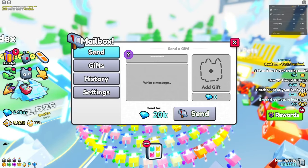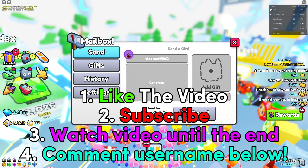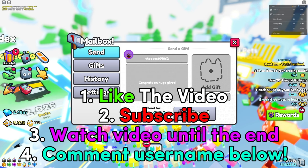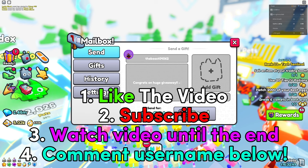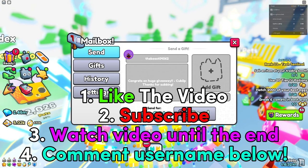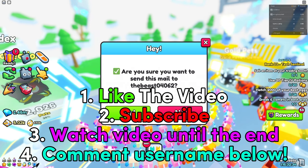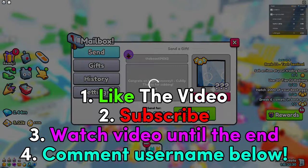If you want to enter any future huge giveaways, make sure to follow these four steps. Number one: like the video. Number two: subscribe to the channel, because if you aren't subscribed you are not going to win any huge pets. Number three: watch the video all the way to the end. Number four: comment down your Roblox username for a chance to win the huge pet. Good luck!